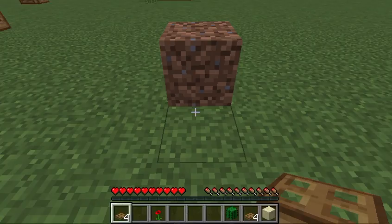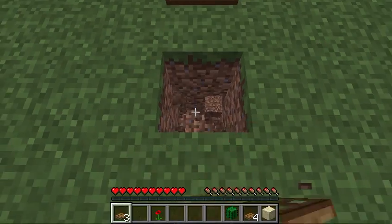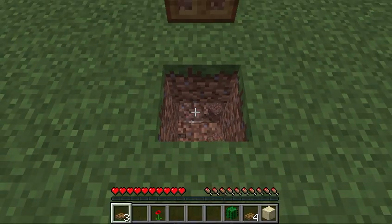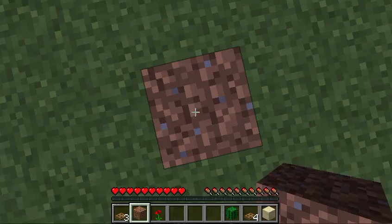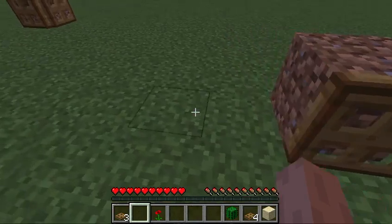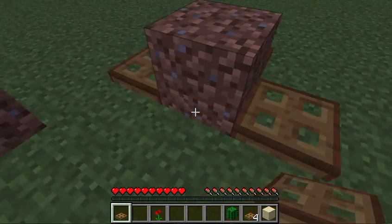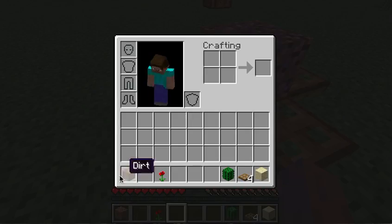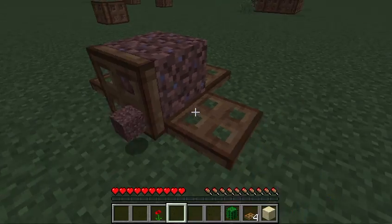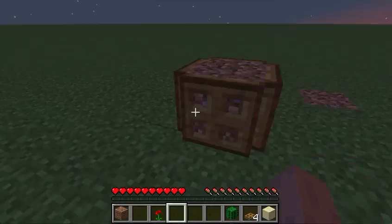If you want to use iron trapdoors, you just have to put a block of redstone underneath them, right where I'm clicking. You're going to want to place these trapdoors all around it like this — kind of looks like a box. Then you're going to need to click on them and put them up, just like that. And boom, you have it.